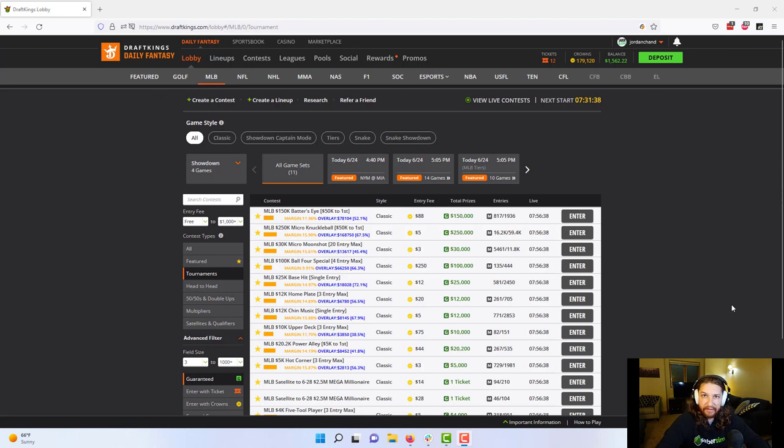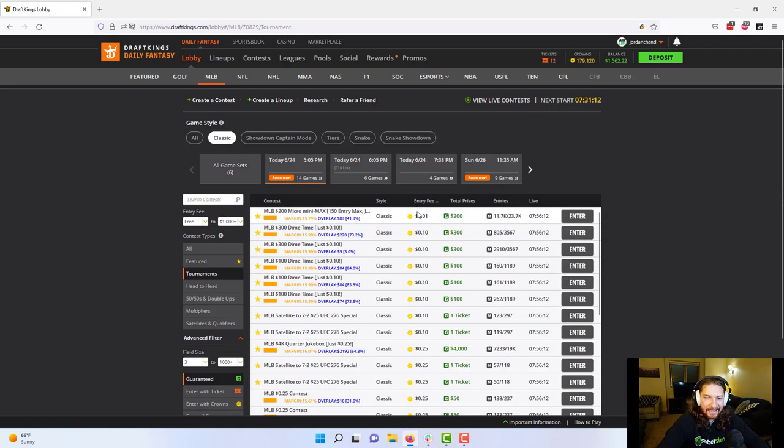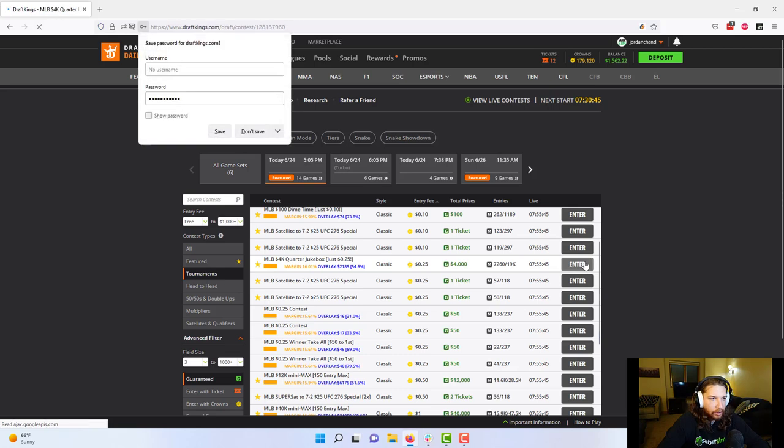Now let's use the DFS profit plan to enter contests for tonight's baseball slate. I'm here on DraftKings with the 14-game main slate. I'm going to select the slate, tournaments and guaranteed. I'll be using a $200 daily wager for this example. First, we want 50 to 75% of our entries in diversifiers, filling lowest entry fee to highest — so we're looking for $100 to $150 in diversifier contests. I'm going to skip the micro mini-max and dime time contests as they have prize pools too small. Our analysis started with the quarter jukebox as the smallest contest we entered, so let's click enter here.